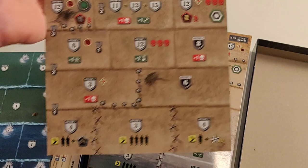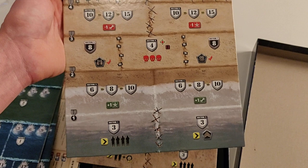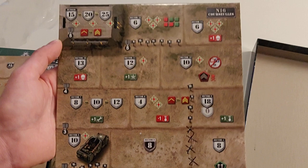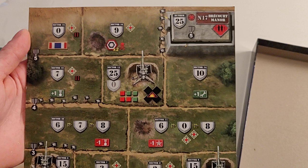And we have a new Utah Beach here, and Juneau Beach — there's a Sherman on the beach. And we have our Kosis, some more vehicles there. And finally we have the Kosis bunker — a lot of 88s for some reason.